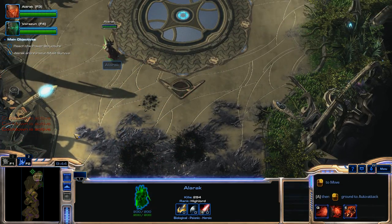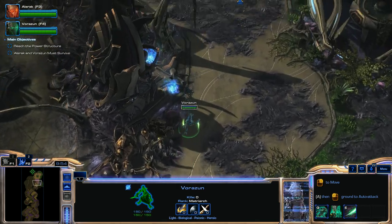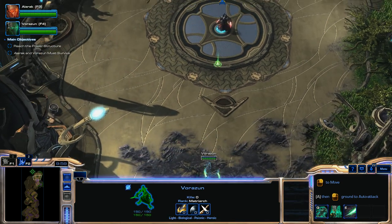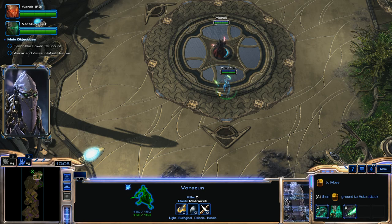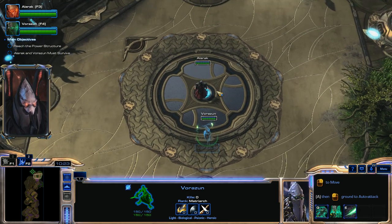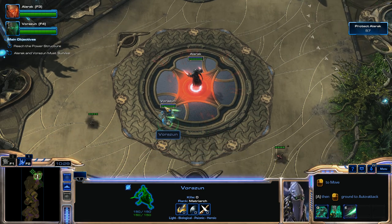We're going to move Vorazin forward now. This part is nice — you can definitely avoid Vorazin getting hit, it's just a little tricky. There are going to be four Overseers here and you can easily avoid detection, but there are some Hydralisks in the detected area that definitely can hit Vorazin. So you have to be careful not to go near those units in the detected area.